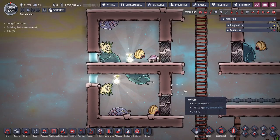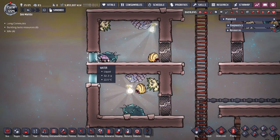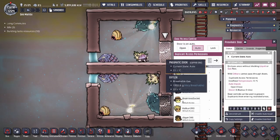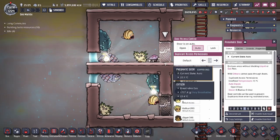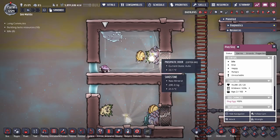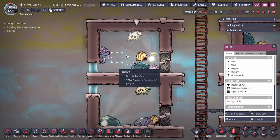Over here is the design I want to show you guys. This design utilizes the one-drop lock setup — only a couple of grams of liquid to prevent the critters from exiting. We use doors to go in and out, and even if the doors are open with a dupe standing in it, as long as it's set to automatic the critters are not going to be able to break free. This actually prevents all the critters from exiting: the puffs, plug slug, and pip are not able to leave the box.